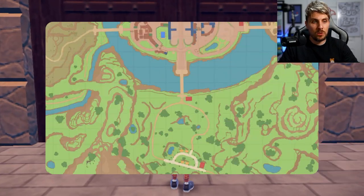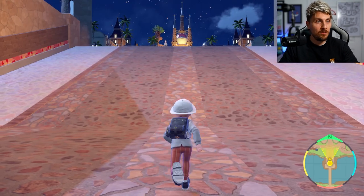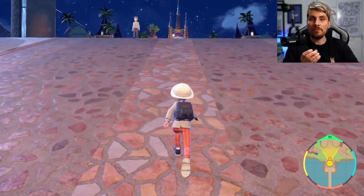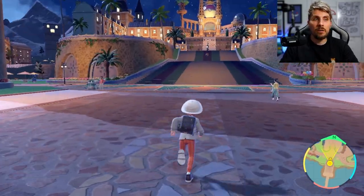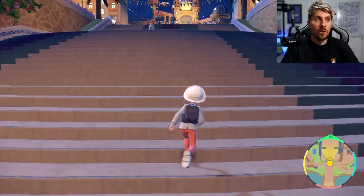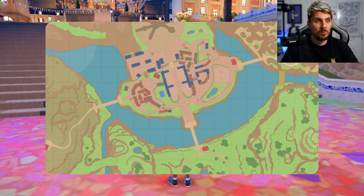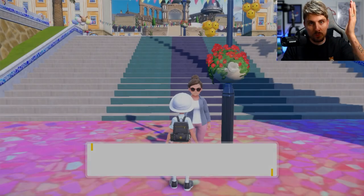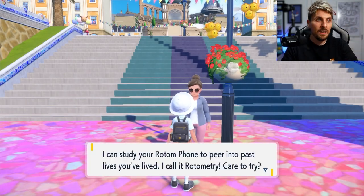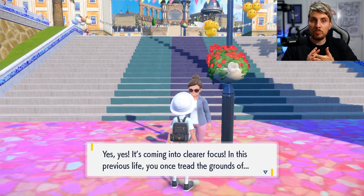The other thing I wanted to mention: as soon as you get to Mesagoza — the main town you'll visit in your playthrough — there will be an NPC character here. This was dropped in the trailers, and it relates to having access to other save files from previous Pokemon games. If you've got Pokemon Legends Arceus, Sword or Shield, Brilliant Diamond and Shining Pearl, or Legends Arceus save files, you'll be able to get special items. You literally just go through the main door and they're right there at the first set of steps.